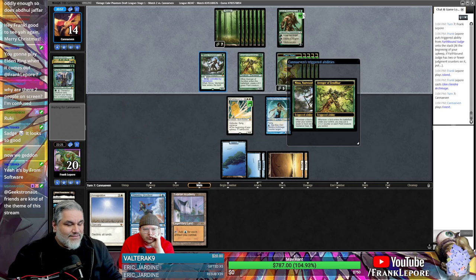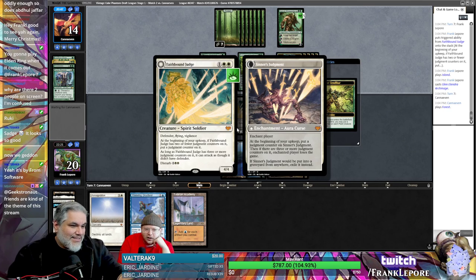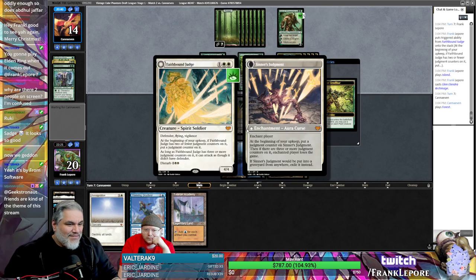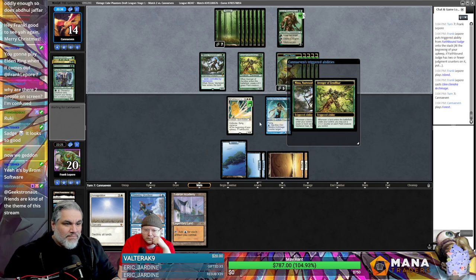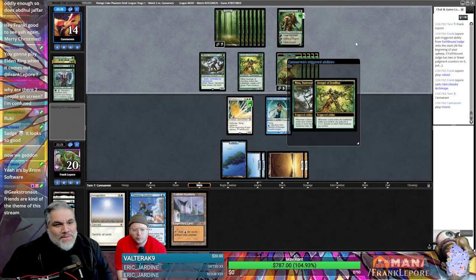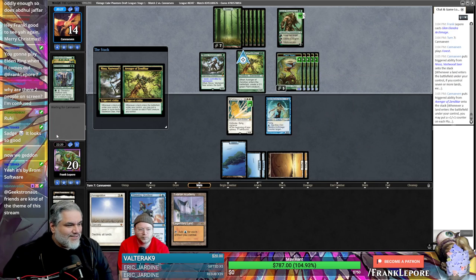This flips — what happens in five turns? Faith Bound Judge will have flipped and you'll win the game. No — it doesn't flip unless you cast it for its disturb cost. They have to kill it, then we have to pay seven to put it back into play as the enchantment. Come on, put your little triggers on the stack. They're slow-rolling this — I know.